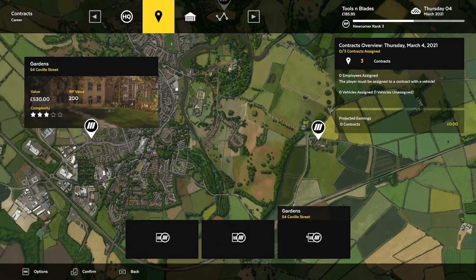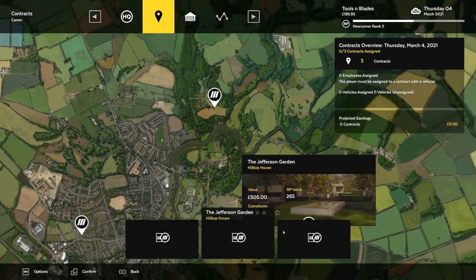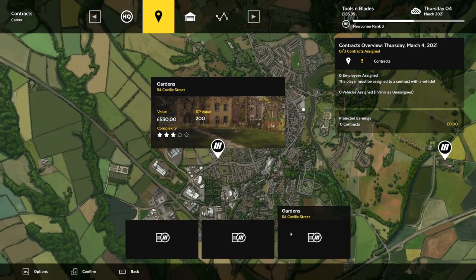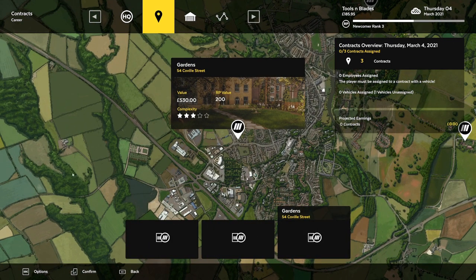Let's see what our new jobs are. 580, 530 — look at that, a simple contract with huge RP value. I want to do this next — it's townhomes, looks like densely populated homes and we've got to do their yard. This looks really nice, and this one looks very interesting — lots of money and a very simple job. This is two star, this is three star. You'll see which one I pick in the next episode! Please stay tuned, like, subscribe, and comment below — see you next time!